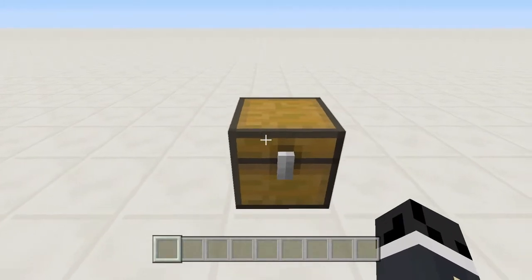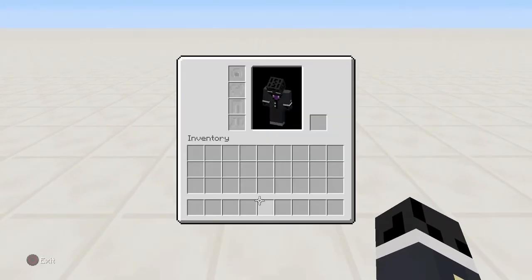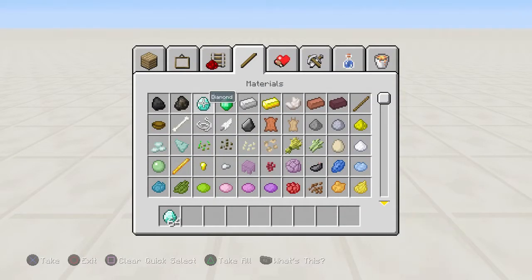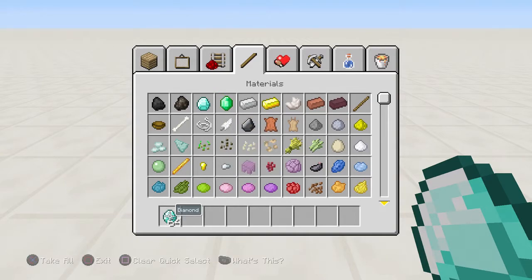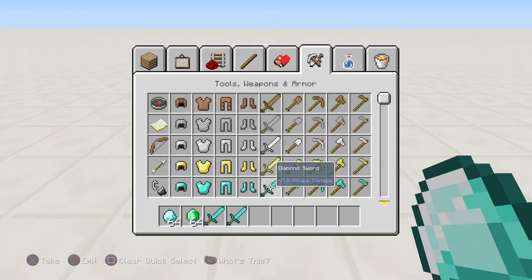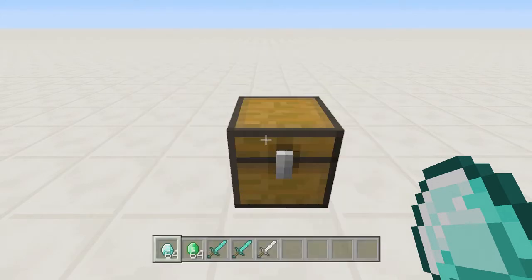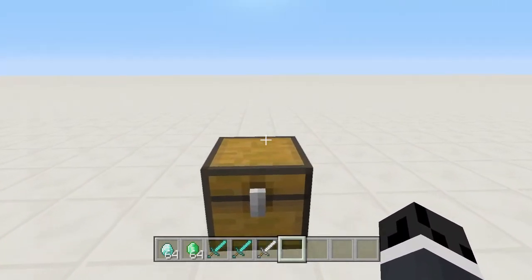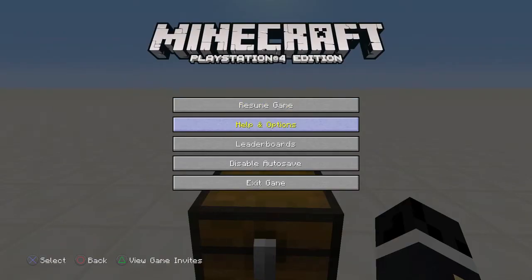That's it — an empty chest and the items you want to duplicate. So let's say I want to duplicate a stack of diamonds, a stack of emeralds, two diamond swords, and an iron sword. Let's duplicate all these items.